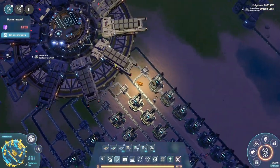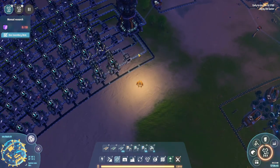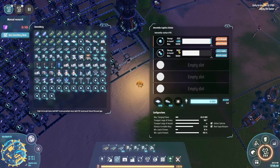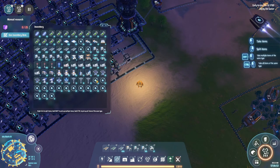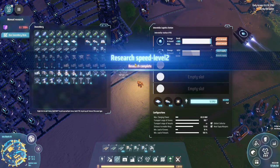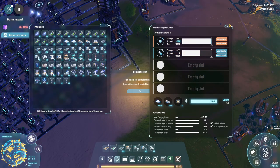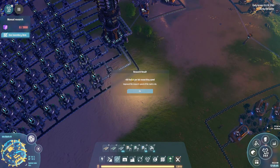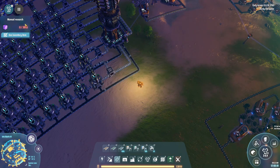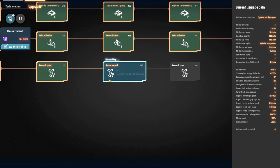Now they're all going, they're all making deuterium. The deuterium is coming out in front here and we already have more than five thousand, almost six thousand deuterium. We have 60 hash per lab researching speed upgrade and we're doing one more of those, so we're up to level three.